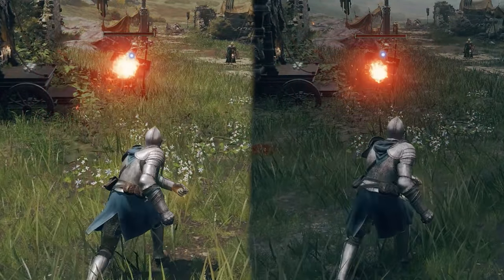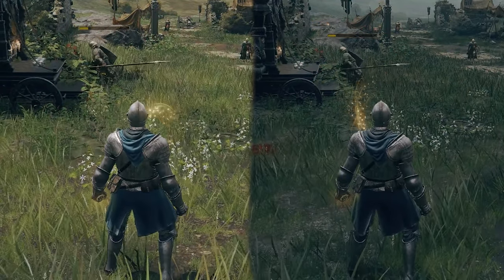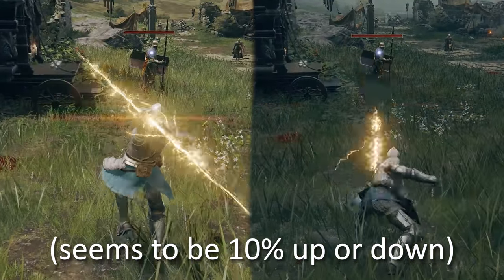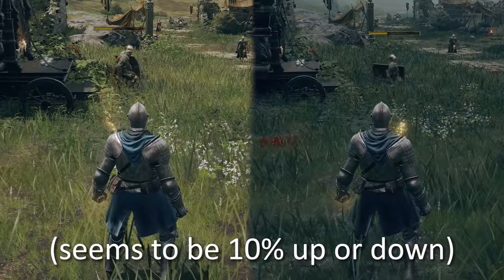First up, did you know that the weather can actually affect your damage? Yep, it turns out that if it's raining, you'll do less fire damage and more lightning damage. This is obviously very minor, but it makes sense and is a cool detail.